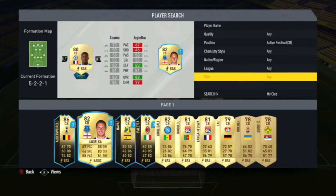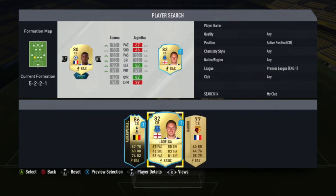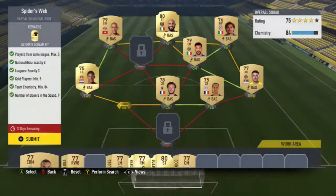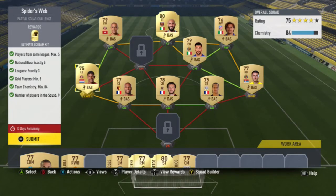Getting the chemistry was a bit tricky but after you get kind of what you've got to do, it turns out to be pretty easy. So basically what I did is I did the backline French — 3 centre-backs French, one of them getting the perfect link, one of them from the same league, and then I used a BPL French centre-back.